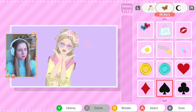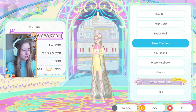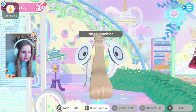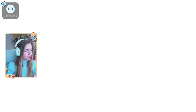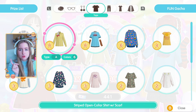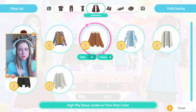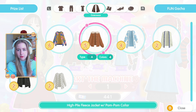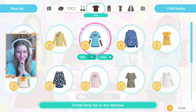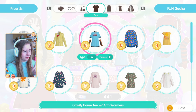Finally, there are changes to the gacha pool rates — they listened! Each cocoon has new items added. In cocoon Fun we have three new items: the striped open collar shirt, the Hau Pow fleece jacket with pom-pom collar (similar to an existing one but fleece texture), and the gravity flame tee with arm warmers. I really want that last one — imagine it in pastel pink!